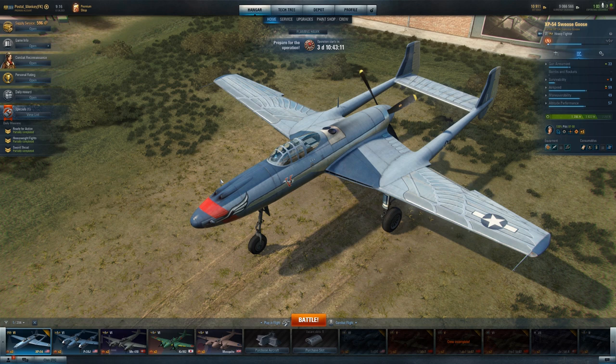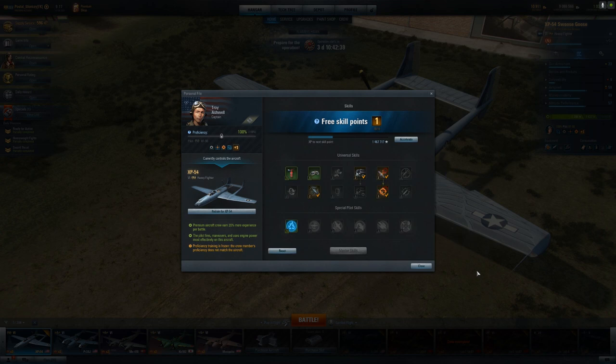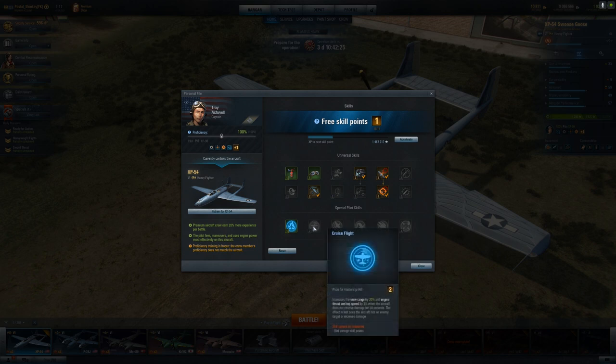This is of course a premium plane, which means you can put any pilot you want in it. Aerodynamics Expert isn't overly helpful on the plane when it's stock like this — it will be more impactful once you've got two equipment slots helping the engine. Marksman 2 is definitely helping though. If I had a pilot built specifically for this plane, it would definitely have Marksman 2 on it. I would probably have something like Cruise Flight to help get from sector to sector even quicker.